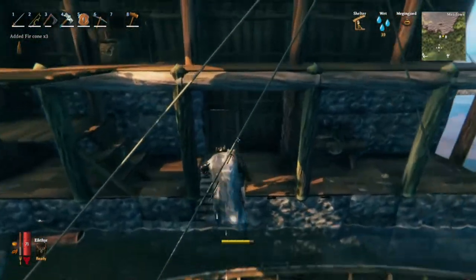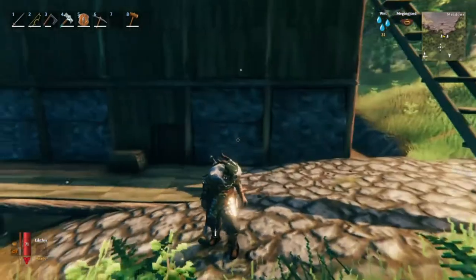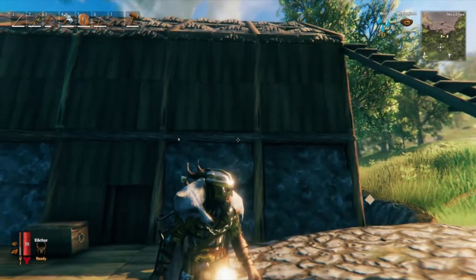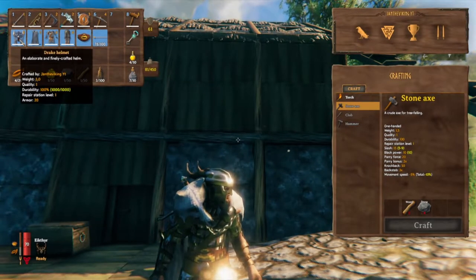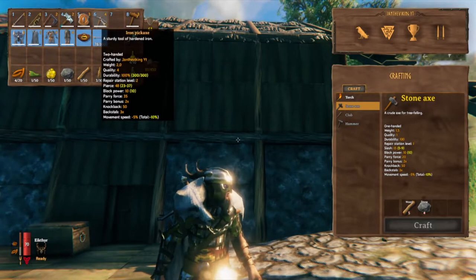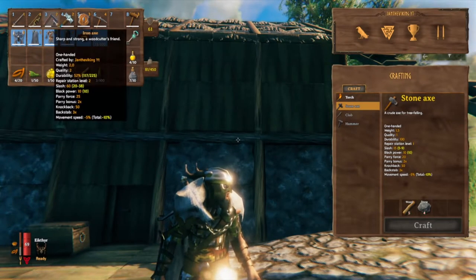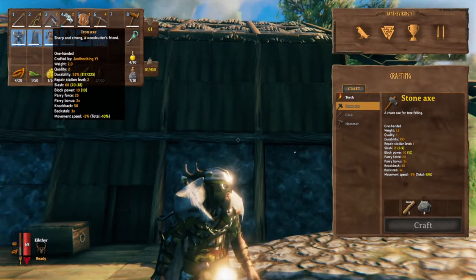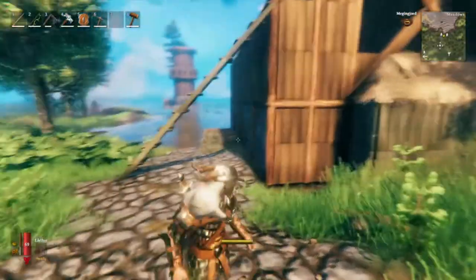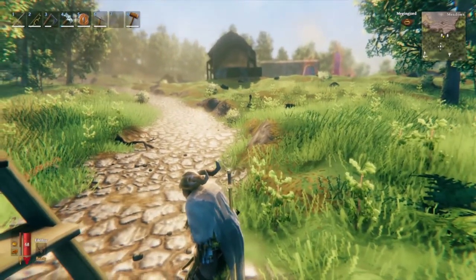The next thing we're going to do is equip and get ready to fight the fourth boss, Moder. Yesterday we went for an iron and silver run and I made myself the drake helm — it's only level one but still. I was also able to upgrade my pickaxe to level four, my silver shield to level three which is maximum, my Frostner to level two, and I also made an iron axe and upgraded it to level two. So slowly but surely we are getting ready to progress, but we take our time, build, and enjoy the game.